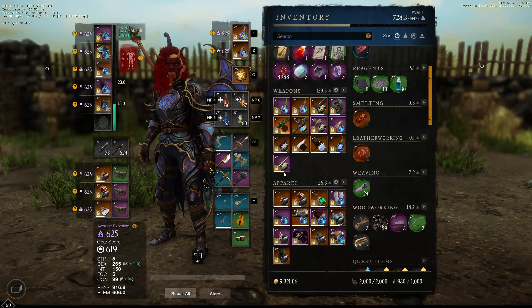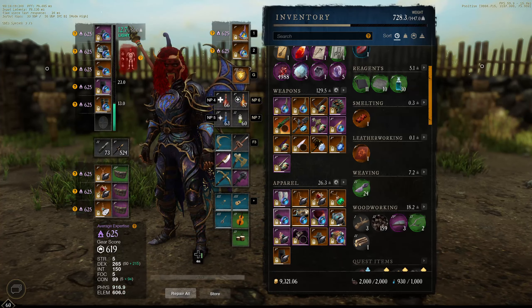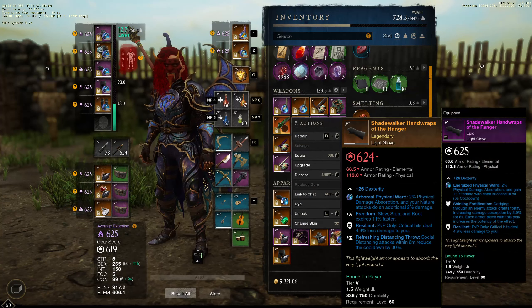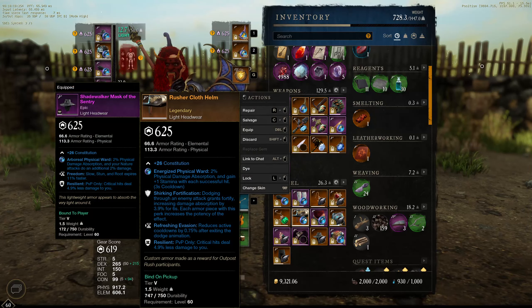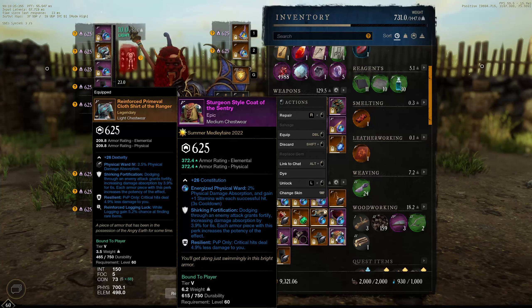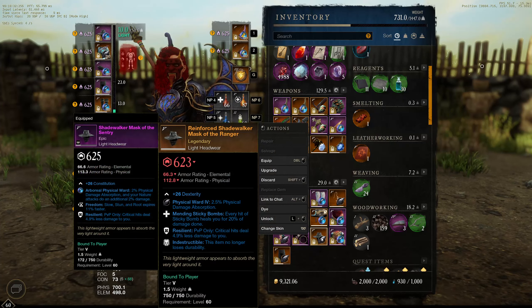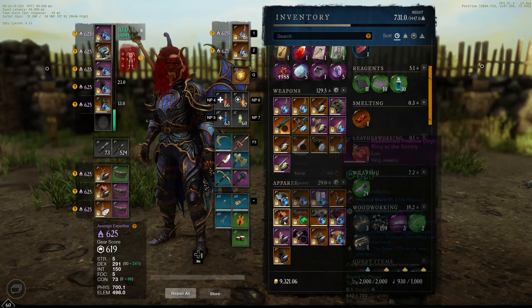Now let's go full dexterity. I want to check how much damage I'll do with my normal almost glass cannon build - 300 dex, full glass cannon with dexterity and intelligence if you know what I mean.